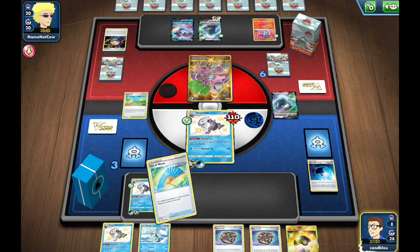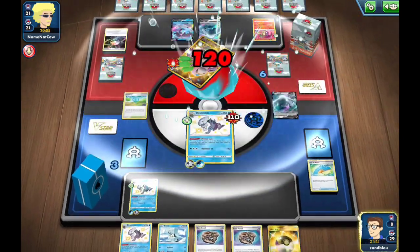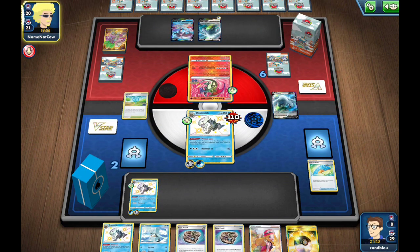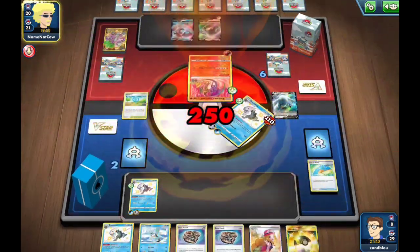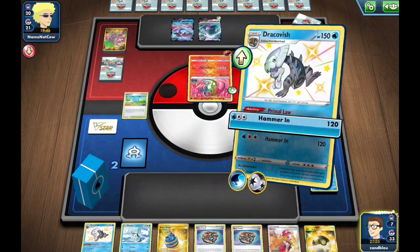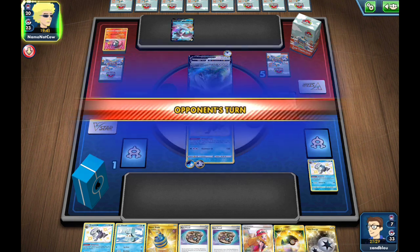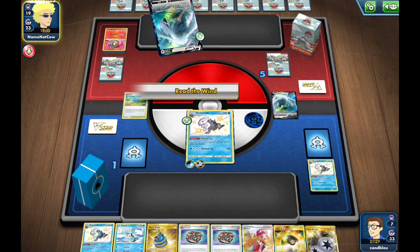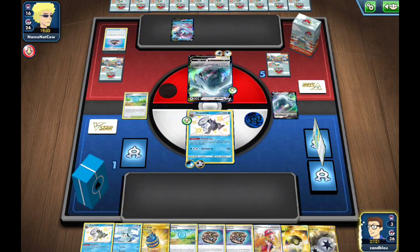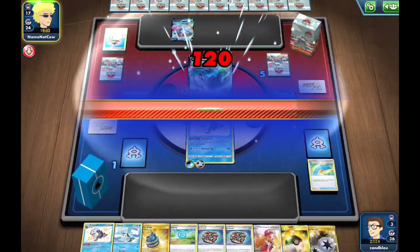We need to make sure we have two Dracovish in place where Lugia can't just beat us — they can't use Radiant Charizard rating charge. We find another screen off the prizes — that's awesome. They promote the Radiant Charizard, so this is going to take a Combustion Boss knockout. We knock out with Hammer In and then we just need one more prize — two attacks away from winning. We have that Serena to chase down whoever they put up.